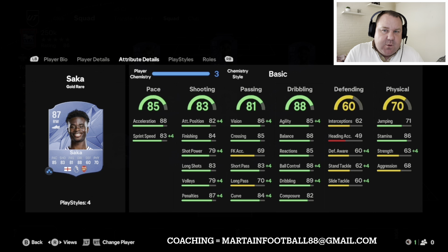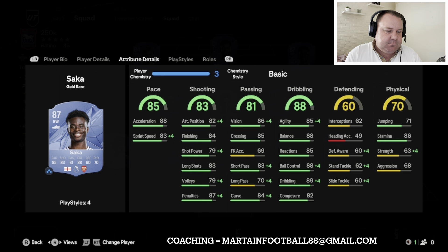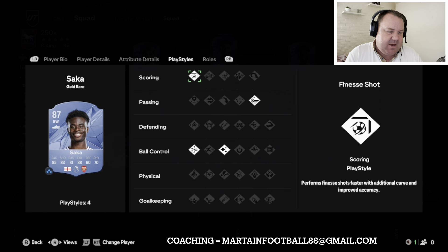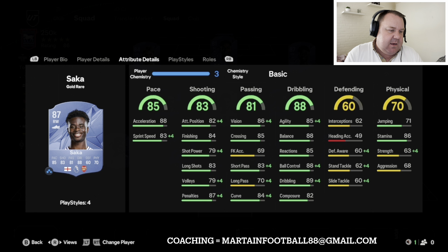On the right hand side of the front three we've got Kai Saka, who at time of recording was 48k. Four star, three star — decent pace, decent shooting, decent passing, and good dribbling. I'd probably put a Hunter on him and he'll play on the right hand side.